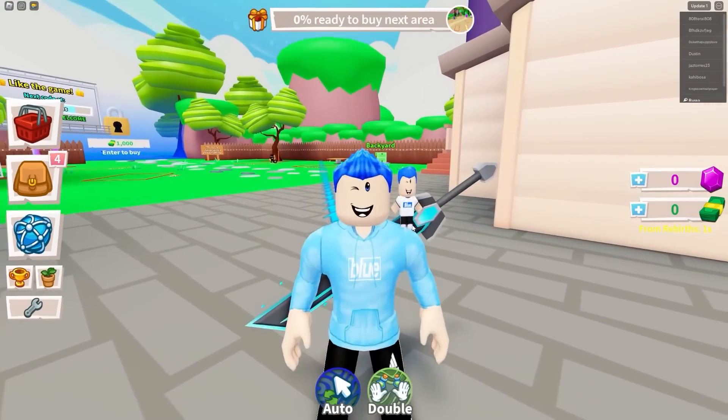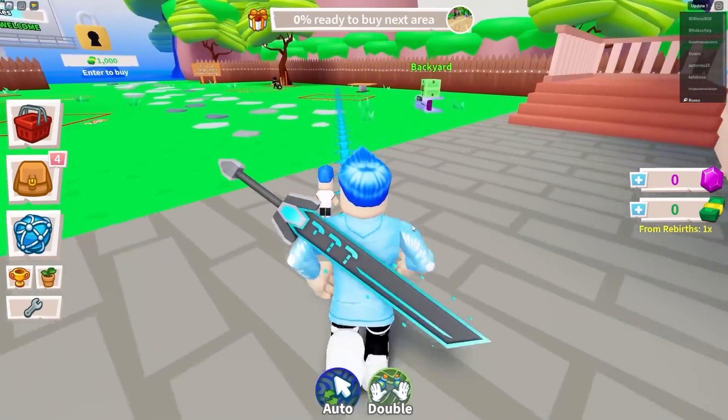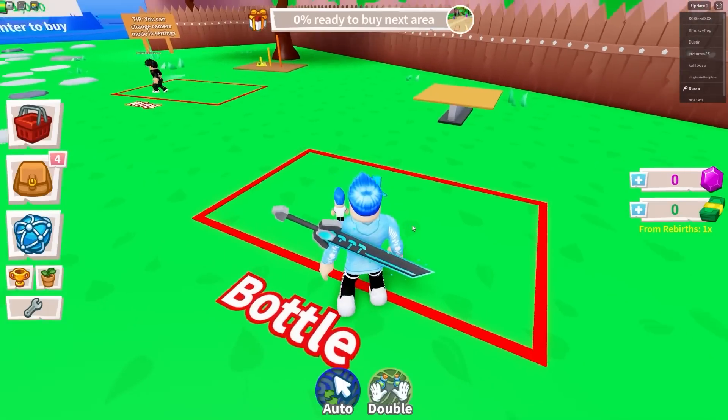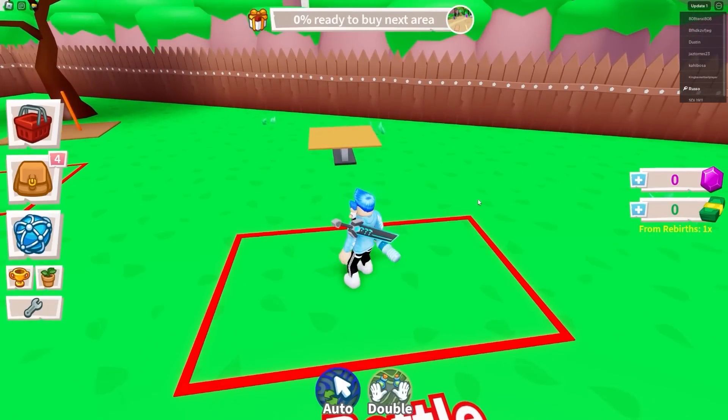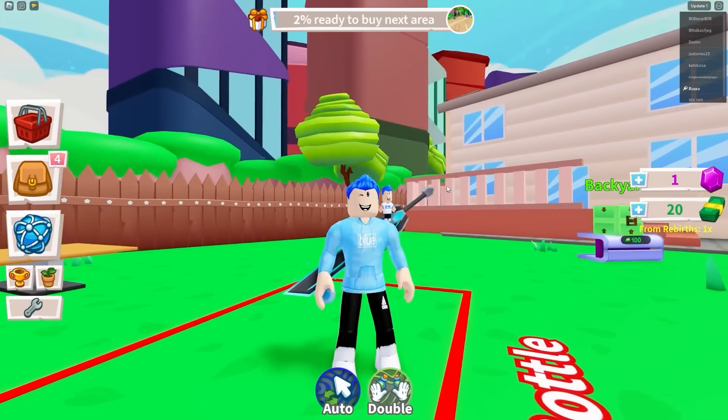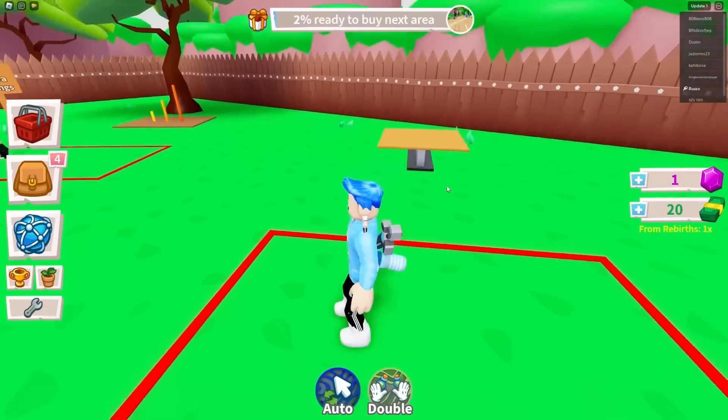But today in Trick Shot Simulator, we will follow this tutorial arrow and do whatever it tells me to. The first is a bottle flip. Hold to shoot. I landed it my first try, dude. I'm like Dude Perfect. Literally.